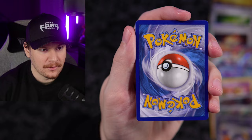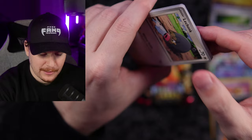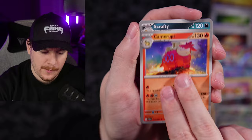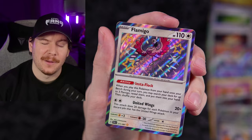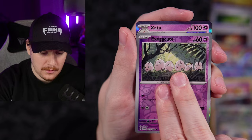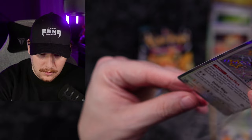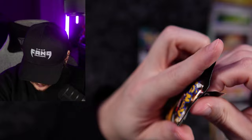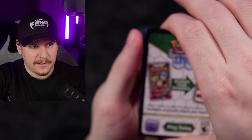Dark type energy. Ralts, Doxbun, Camerupt, Scrafty — Flamigo! Execute and a Zatu regular holo. We got the Flamigo Shiny, which is just like a lighter pink, maybe purplish magenta instead of just red. Sometimes the shiny colorways are so subtle you can barely tell.